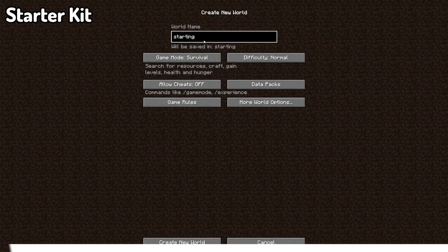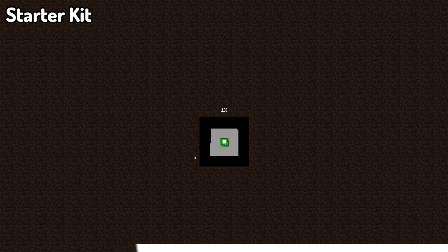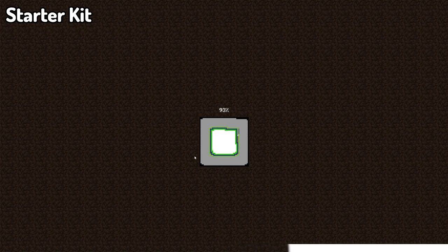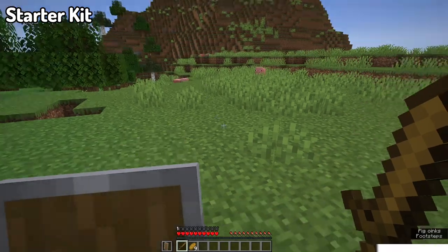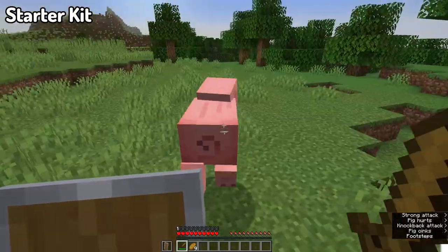Moving on, we've got the Starter Kit mod. The Starter Kit mod allows players who join a world for the first time to receive items set in a config. It's possible to set items for any specific inventory slot, the offhand, and armor slots. Basically, it allows you to have custom starting kits for your world. For example, if your server is a few months in and most players have Netherite armor and Elytra, you can give new players near-top-end gear — maybe diamond tools or enchanted items — to help them catch up with everyone else.